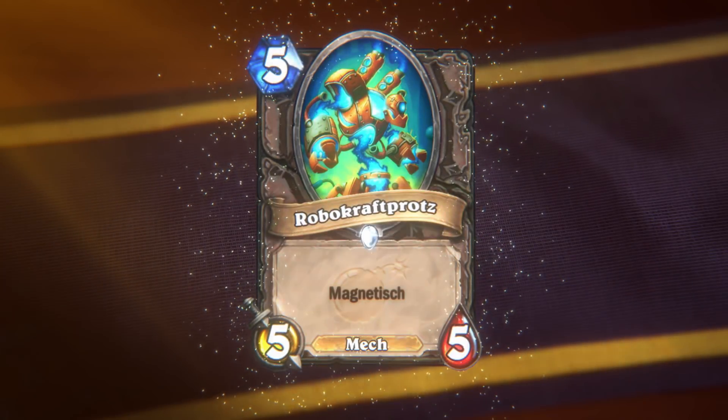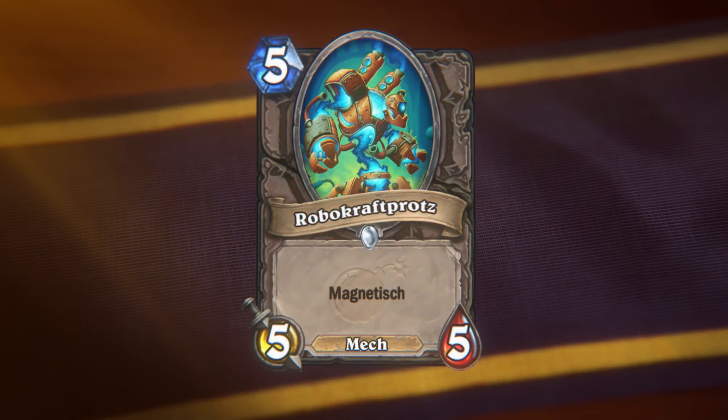This is War Gear. War Gear is a 5-mana 5/5 mech with Magnetic. This card has a solid stat line for its cost and comes with inherent mech synergies, but its Magnetic ability is what makes it exciting.